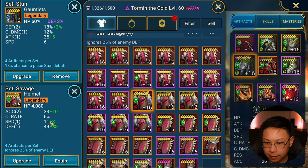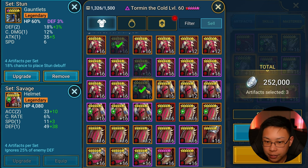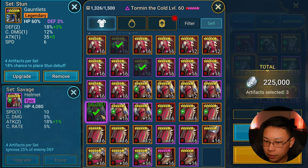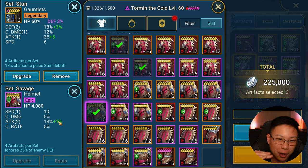Here are two pieces notable enough to talk about from 10,000 energy. This one right here — we got speed and double attack with crit rate and crit damage. I consider this to be borderline really good but at the bottom end of being a great piece. We have all the substats I want in a Savage piece: speed, attack, crit damage, crit rate. That's great.